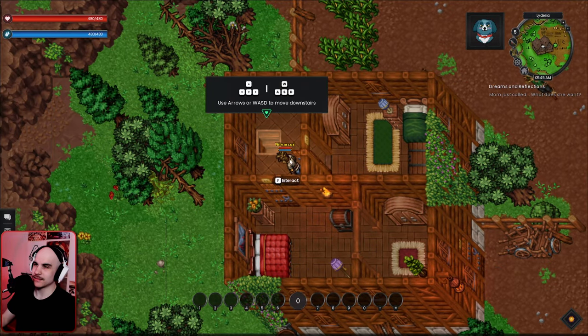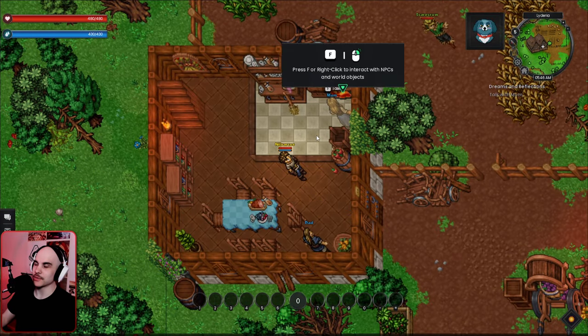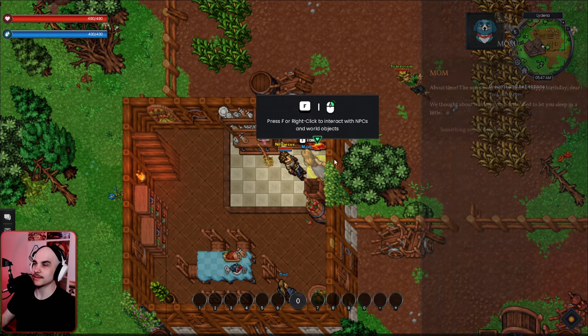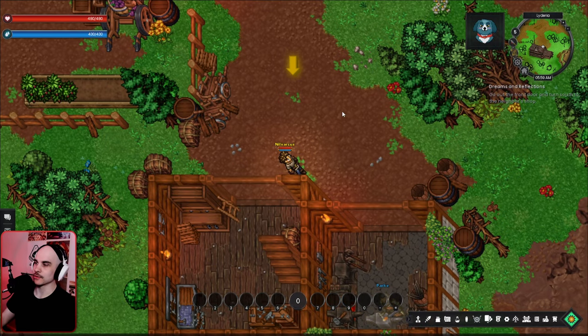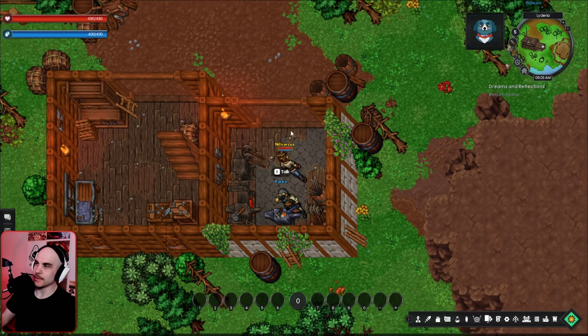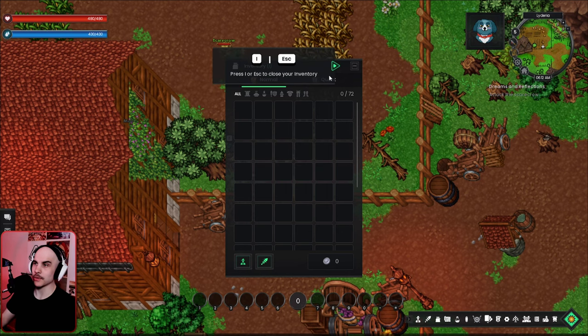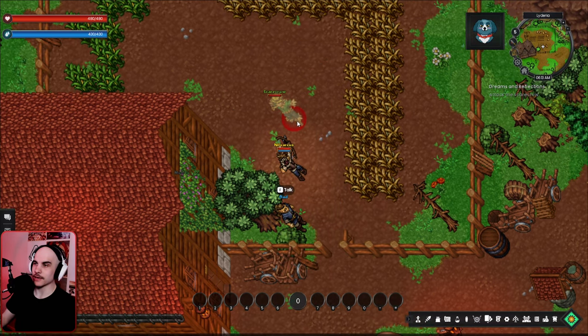We get a basic tutorial — move with WASD, interact with things. We're going to talk with our mom, which kind of reminds me of Pokemon where you spawn and have to go talk to your mom at the beginning. I really like the aesthetics of the game, it looks really cool and definitely reminds me of Tibia. We got a bow from Parker, opened the inventory, right-clicked the weapon, and now we can use it on the target.